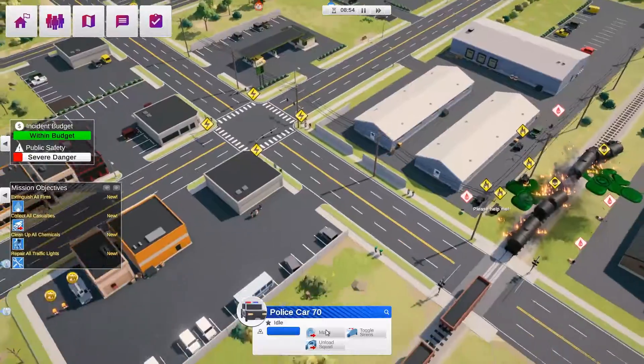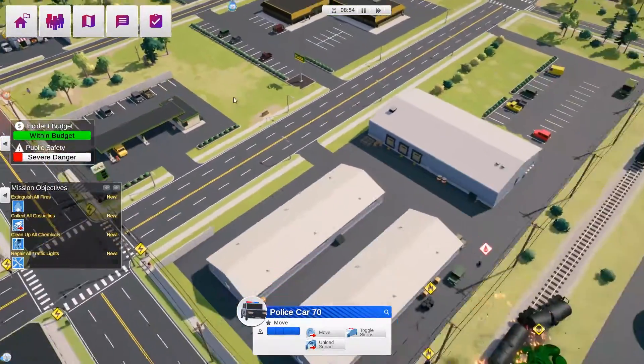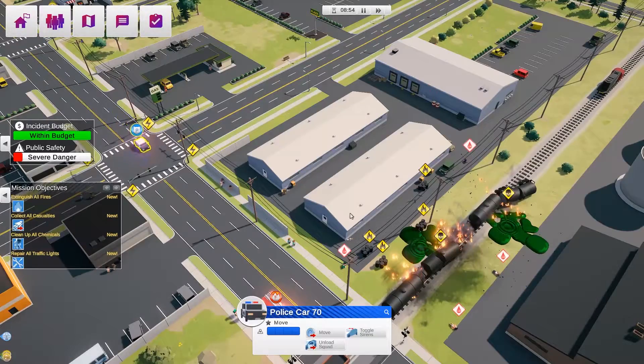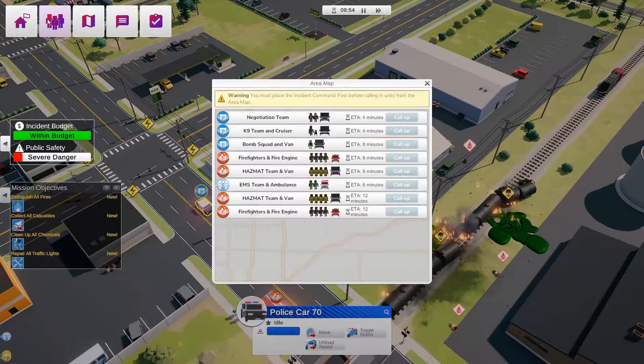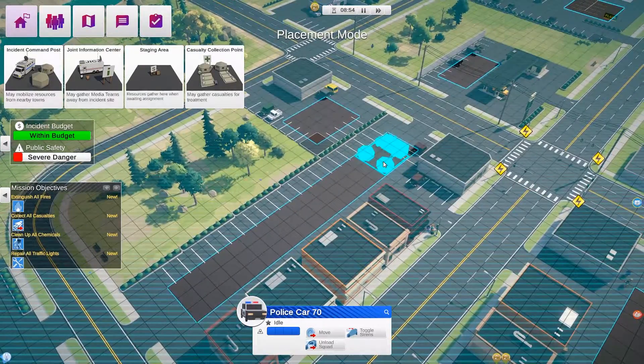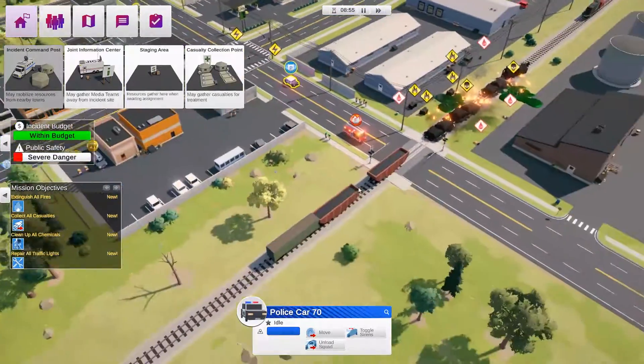I'm going to move my police over this way, and we probably need an off-grid team. Looking at the different options — hazmat team — yes, it's a chemical spill so we're going to need a hazmat team. The incident commander post I can place in the middle here, so we'll place that.